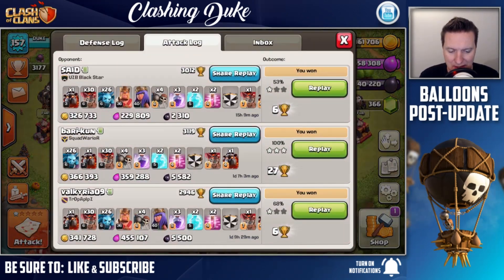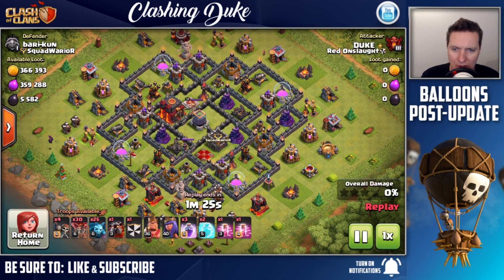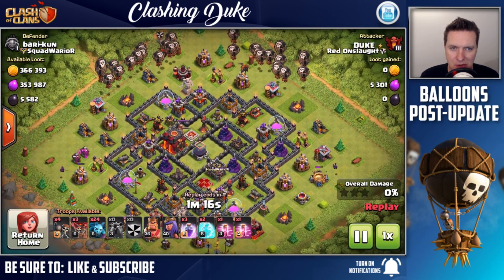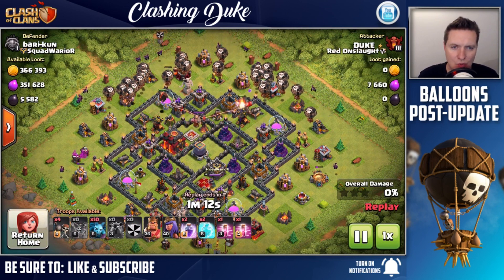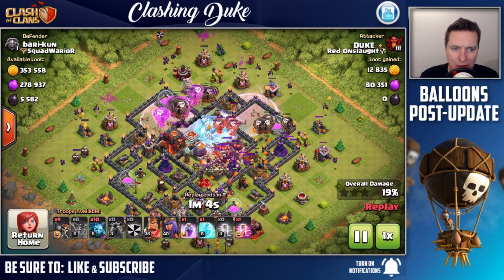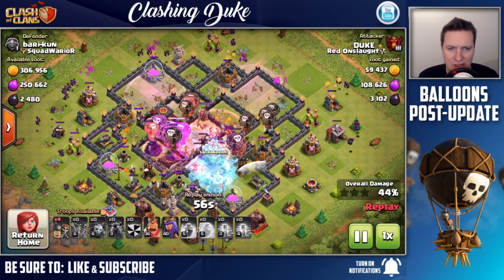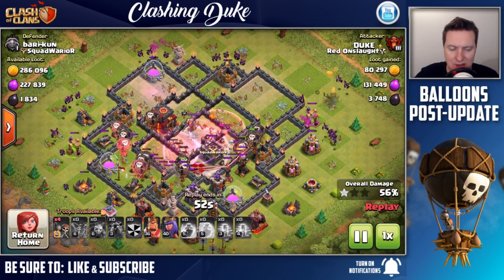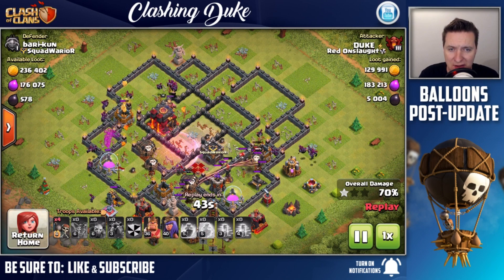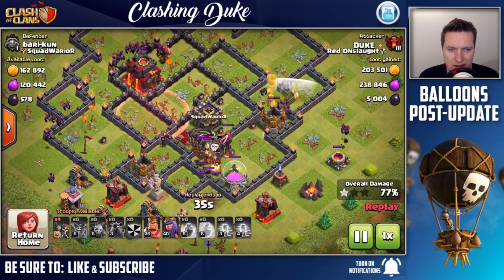Back to back I was able to get another 5500 - this is on a rushed town hall 10. For some reason he has his dark elixir drills on boost, you don't see that too much anymore. Same style attack here - dropping down two hounds, one for each air defense, bringing in the loons behind, dropping down the rage spells, minions hovering around behind. I take pretty much all of this in a 100% win. I don't know what other army you're going to use - unless you're using hogs or go-wipe if anybody even still uses that.